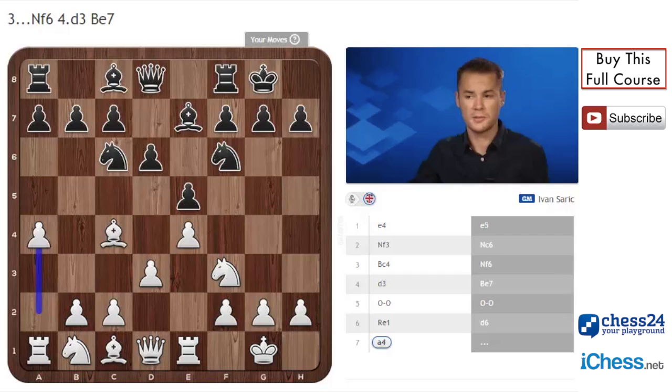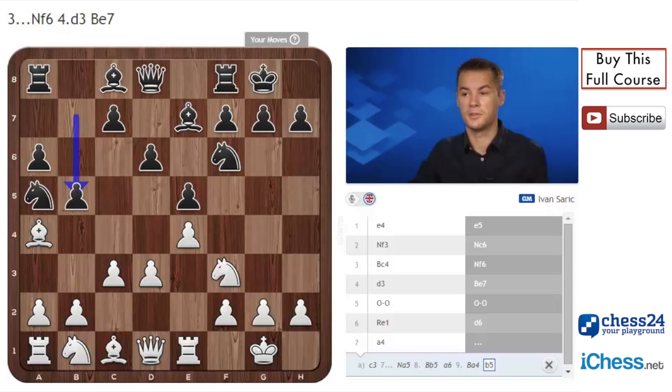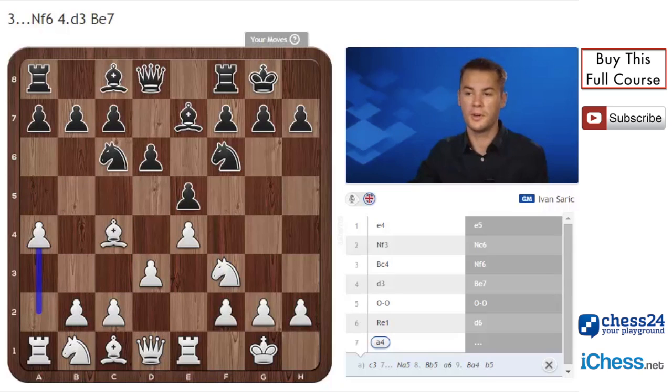In case of c3, black would play Nga5, and after Be5, a6, Be4, b5, we would enter the same position as in the Giuoco Piano. The move a4 keeps this bishop on the a2-g8 diagonal and white also gains space on the queenside. Later he wants to play a5 and if possible a6.